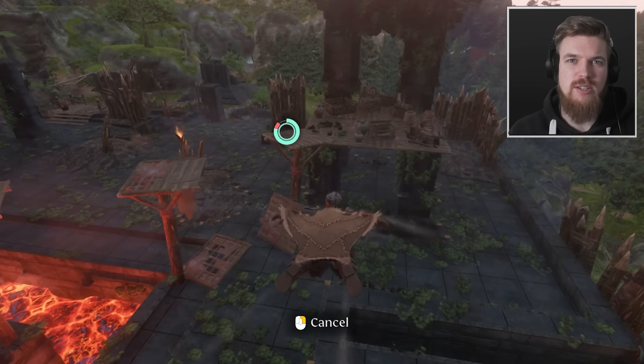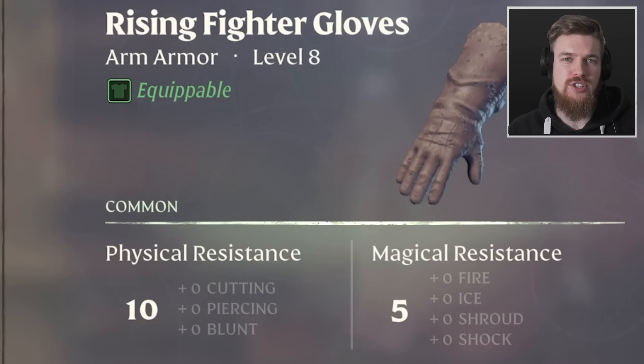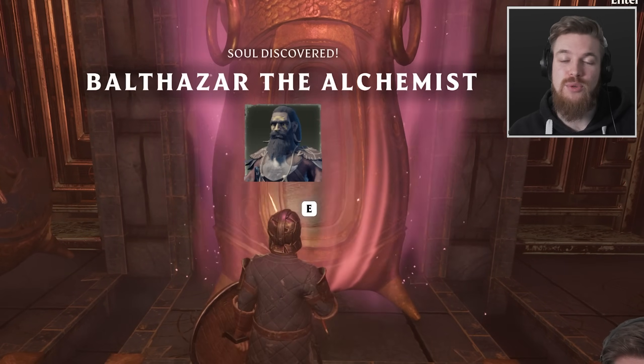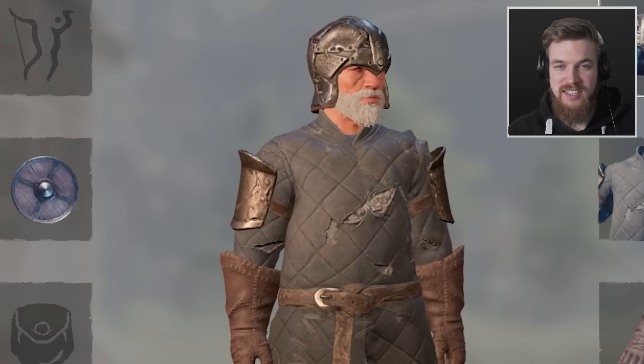Welcome back to Enshrouded! Today we're going to be unlocking a legendary weapon, which is actually one of the best weapons you can get early on in the game. We'll also be upgrading our armor set, unlocking the wizard's armor set, as well as the alchemist who can craft potions. We'll also be defeating our first shroud root boss, among lots of other tips and tricks.